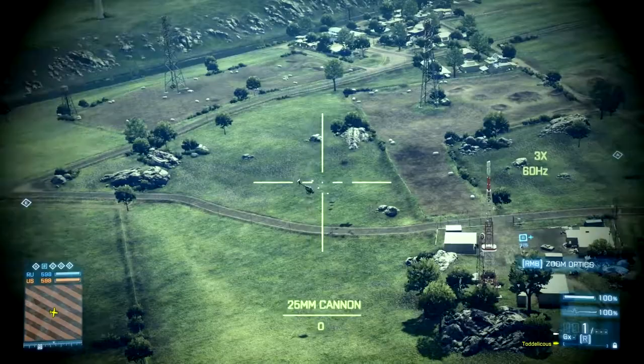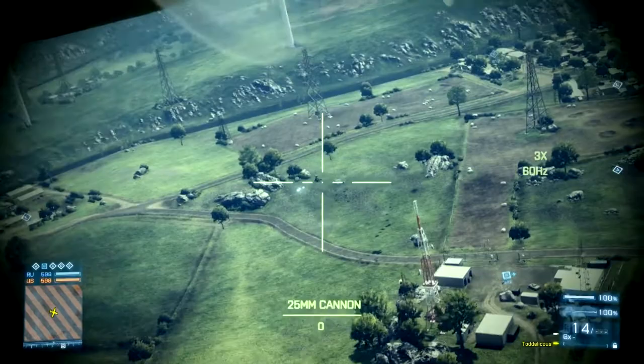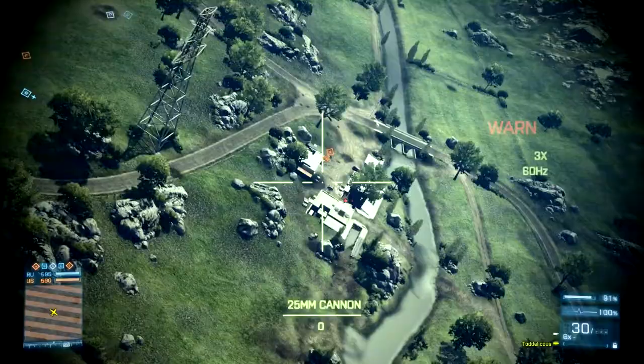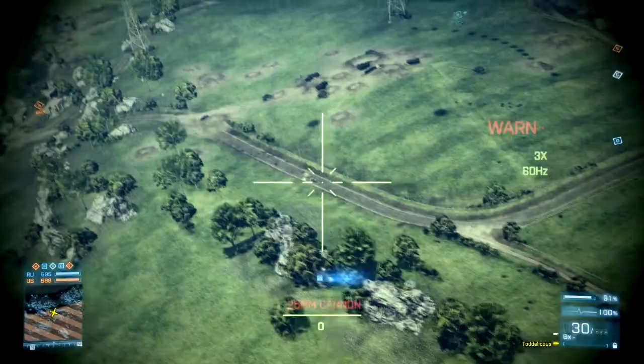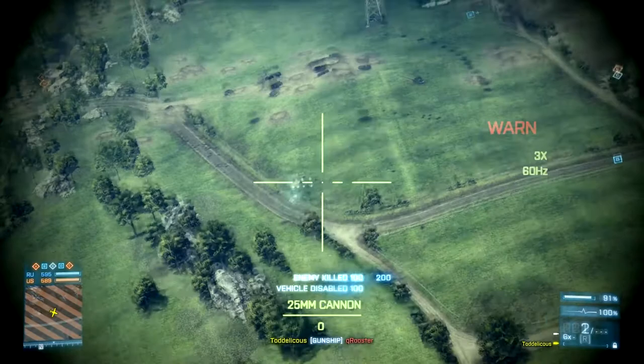In the first seat you will have access to the rapid cannon. You are able to zoom in and you will have a pretty fast fire rate. This weapon is really good versus infantry and works well versus light armored vehicles, but when you are trying to engage heavy armored vehicles like tanks you will have a hard time damaging them.